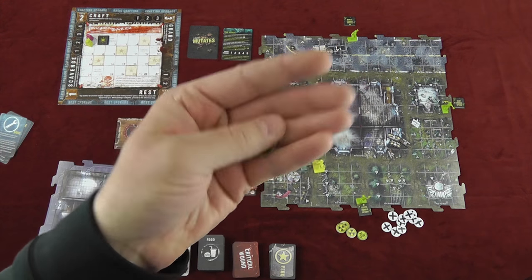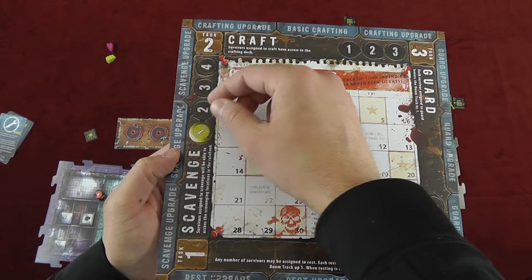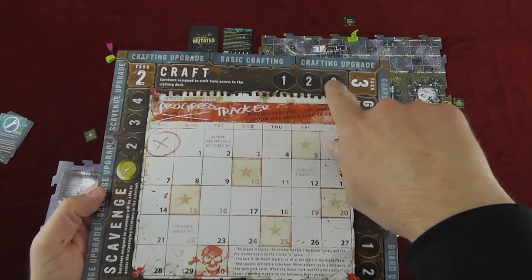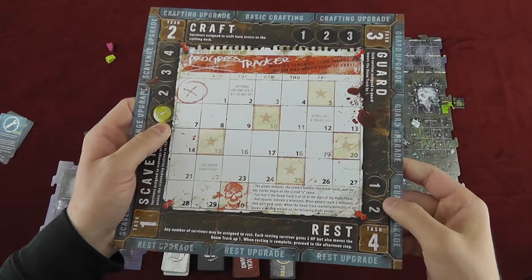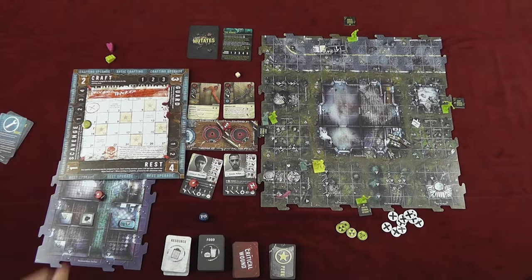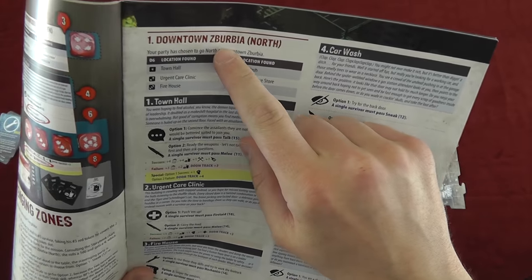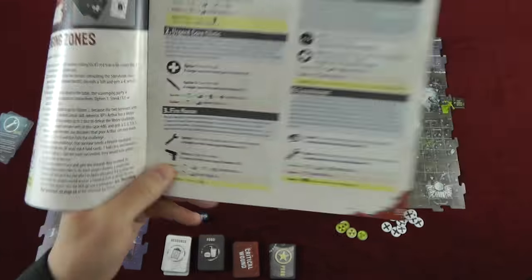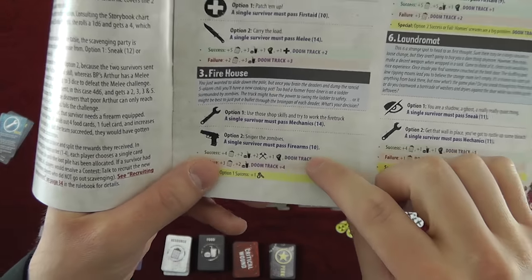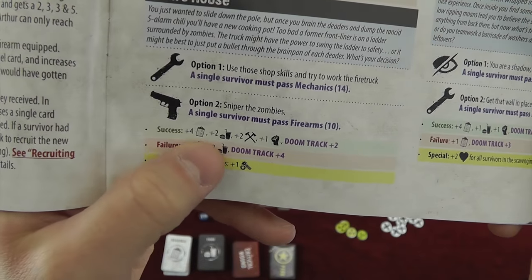During the daytime phase, you use tokens to perform different actions. If you want to scavenge, you put a token on the scavenge spot to represent that survivor scavenging. You can also craft, guard, and rest. Once all players have placed all their survivors on the board, those actions resolve. For the scavenging mission, you look through the story booklet's scavenging chart, choose to go north, south, east, or west, then roll a six-sided die. The result takes you to a specific location — like downtown suburbia or the firehouse — where skill checks happen and you gain resources or suffer failures.